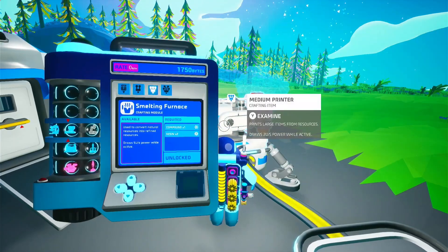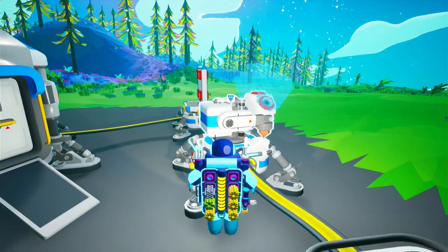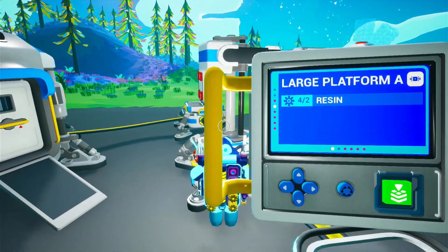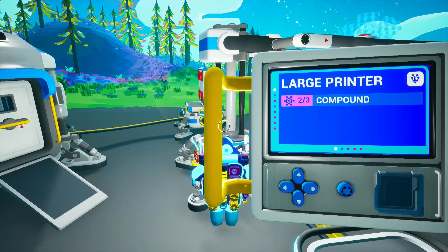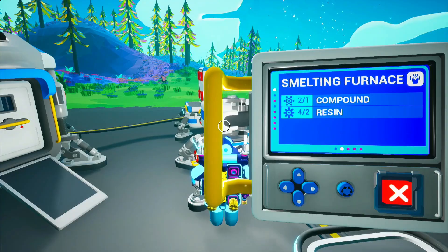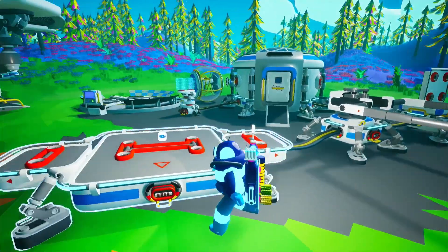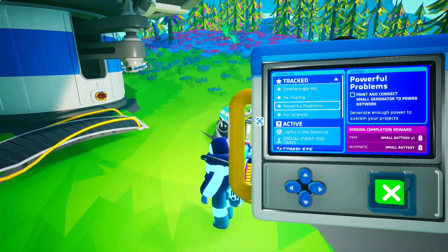I unlocked it — compound and resin. We have enough compound. We have one compound and two resin. I just see the research chamber. Okay so they have changed crafting — there are sub-menus in it now. I see.